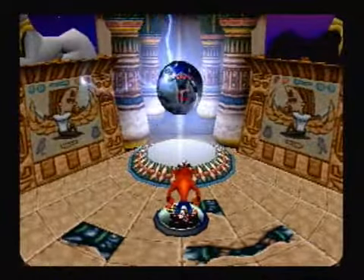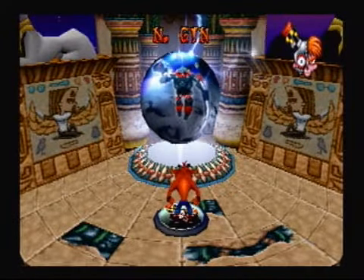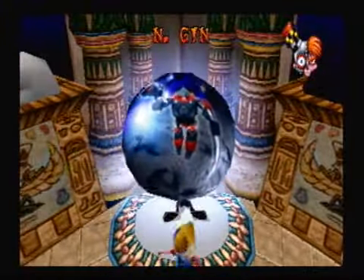Now it is time to take on the fourth boss of the game, Enjin. Here we go. And, as a change of pace, Coco gets her moment in the sun — yes, we play as Coco for this fight.